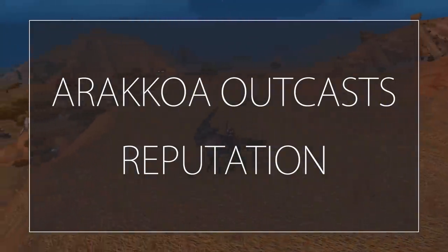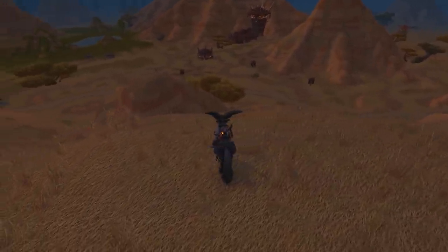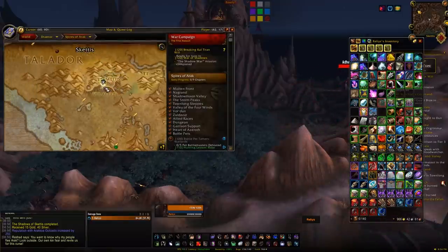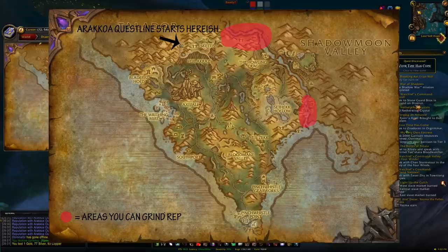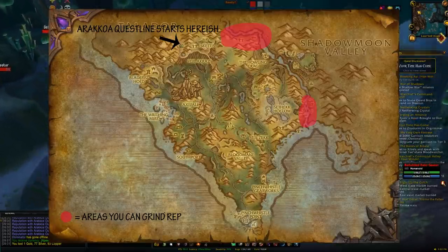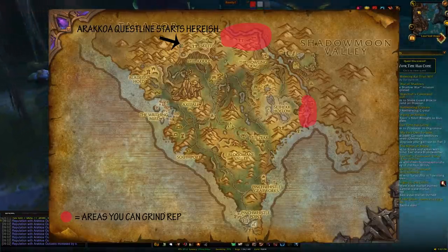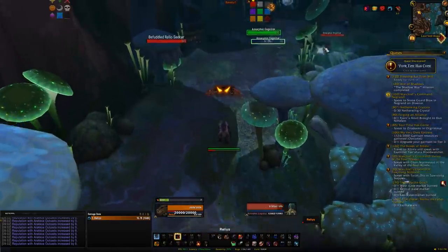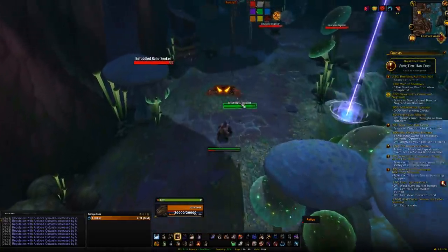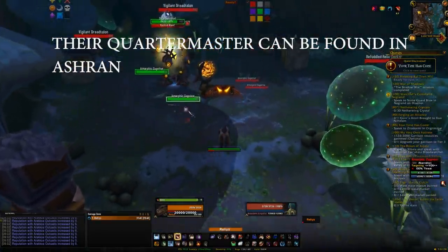Next is the Arakkoa Outcasts, which at Exalted gives the Shadowmane Charger. Similar to the last ones, quest through the Spires of Arak doing all the Arakkoa-related quests and you should be a good chunk into the reputation. Then from there just kill mobs. I'd recommend going to the Lost Veil Anzu area, over to the right side of the zone where there's a massive dip and a river area. In there you'll find Goblins, infested mobs, and ogres. Run around killing all of that for a good chunk of reputation, and farm it out until you hit Exalted.